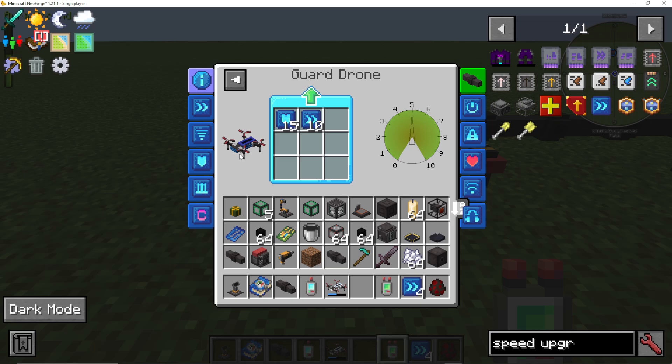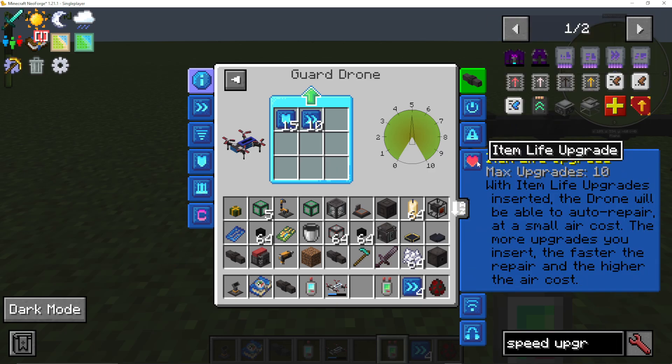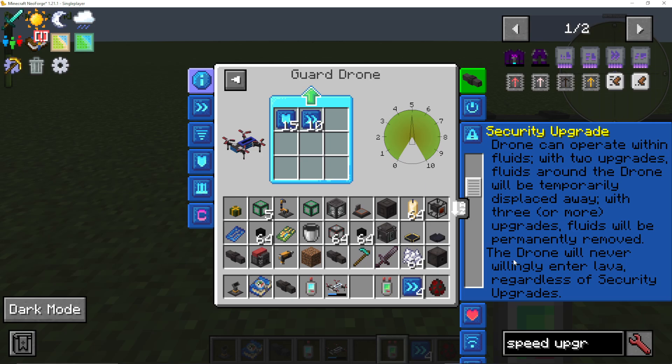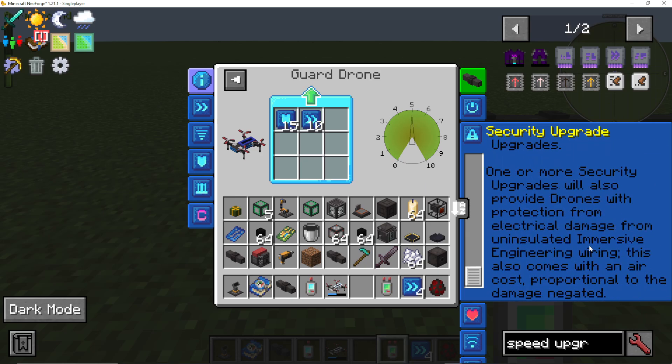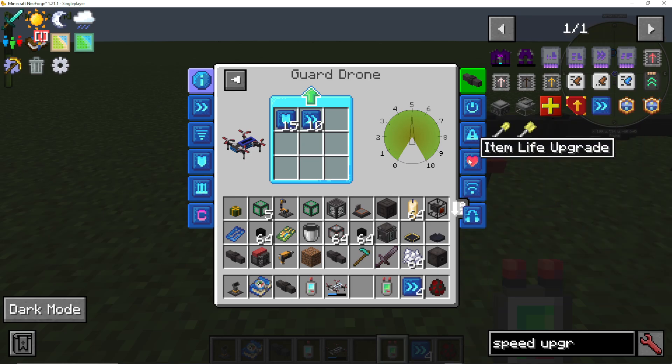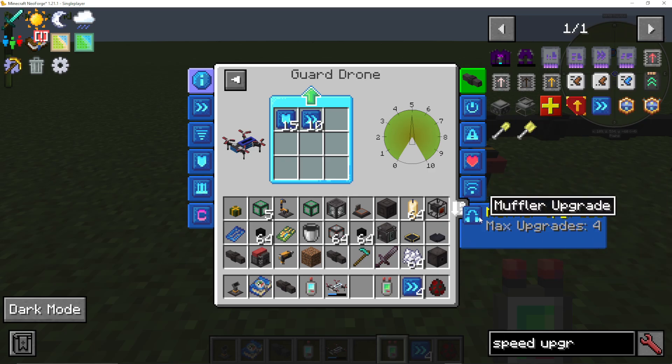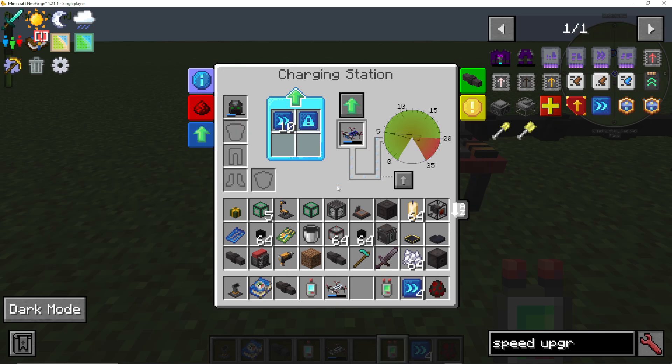There's an item life upgrade for higher drone health, and a security upgrade that lets it operate within fluids. With two security upgrades, fluids around the drone will be temporarily displaced. The drone will never willingly enter lava regardless of security upgrades. One or more security upgrades also provide protection from electrical damage from uninsulated Immersive Engineering wiring, which is really cool. We also have a range upgrade so it can go further, and a muffler upgrade to make it quieter. Those are the upgrades we can put into our drones.